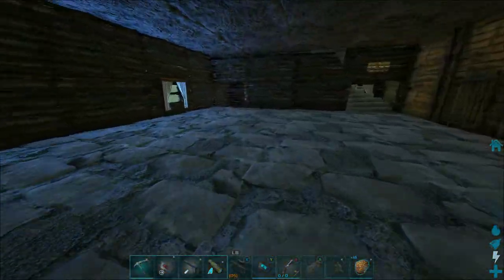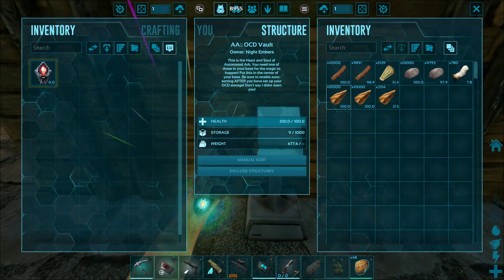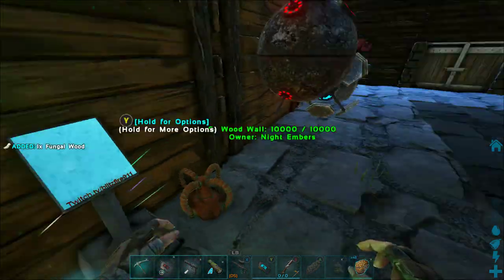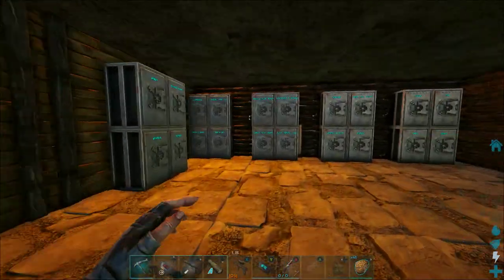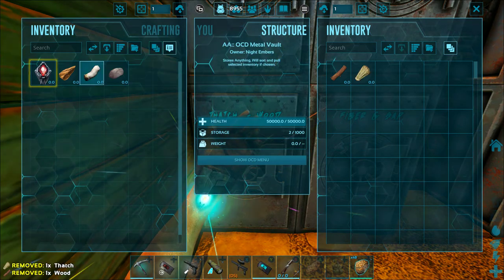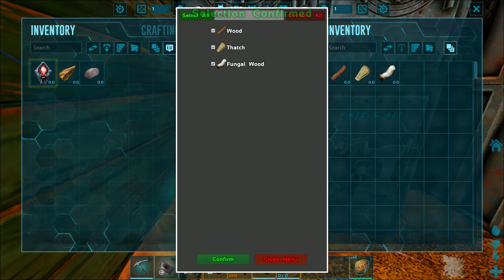I'm going to go down. Since I emptied my thatch and wood and stone and flint already, I'm going to go grab one of each item and go back up. I'm going to put in my thatch and wood, then hit show OCD menu, select all, and confirm. Then close that and exit out.